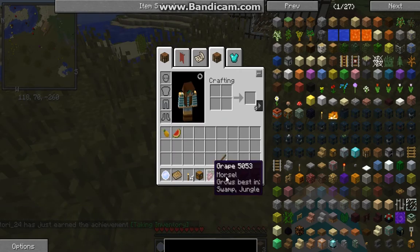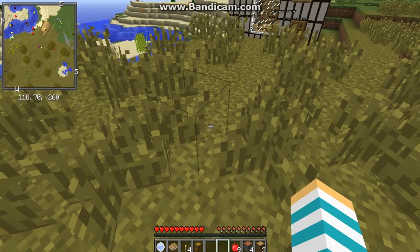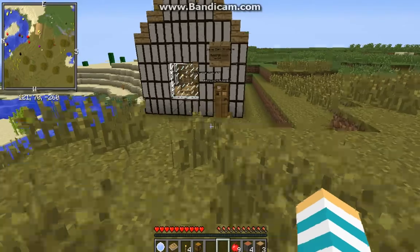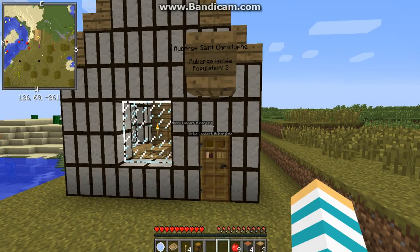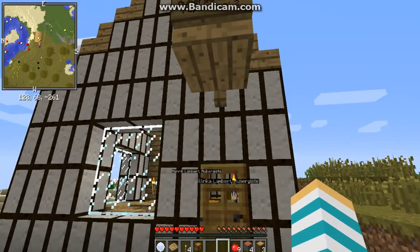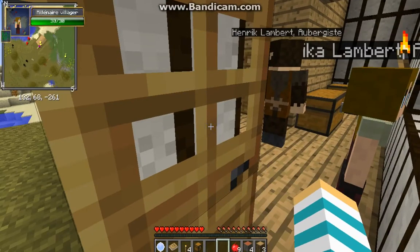Oh my god, that's so helpful — you could just find any of these plants and probably not die of hunger. Grapes! I found those, and I still have those apples. What does this say? Auberg Saint Christophe, population two. Okay, hello people!